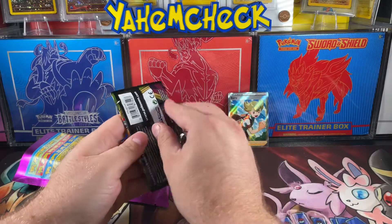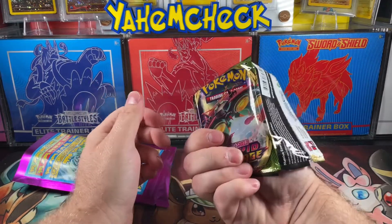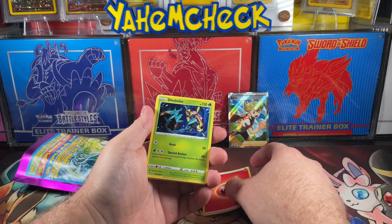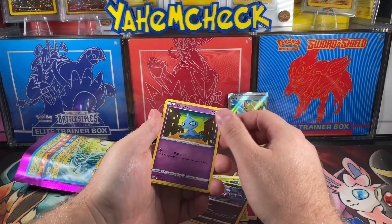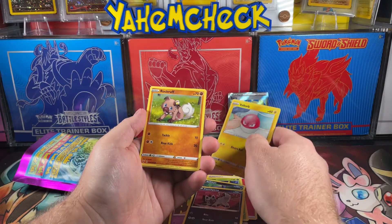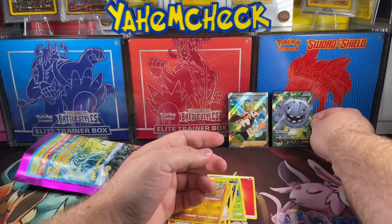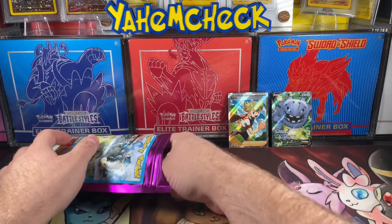We got a little Vivid Voltage. Give me something crazy — is this the one where the fat Pikachu comes in? I don't remember. We got Energy, Lock and Chain, Trumpet, Shuppet, Voltorb, Rockruff, Joltik, and a Steelix V. I like that artwork. Not too bad for hits so far.